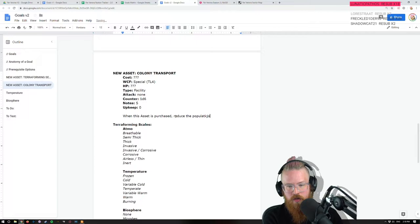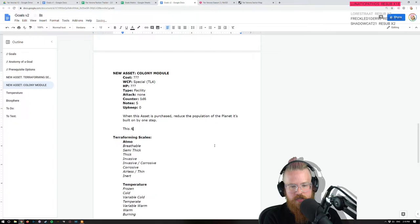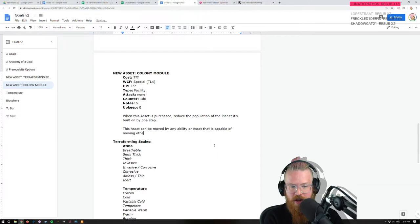When this asset is purchased, reduce the population of the world it's built on by one step. This asset can be moved by any ability or asset that is capable of moving other assets. No matter what it is, it's very easy to move — they're designed to be cargo containers for people, you can move them around.